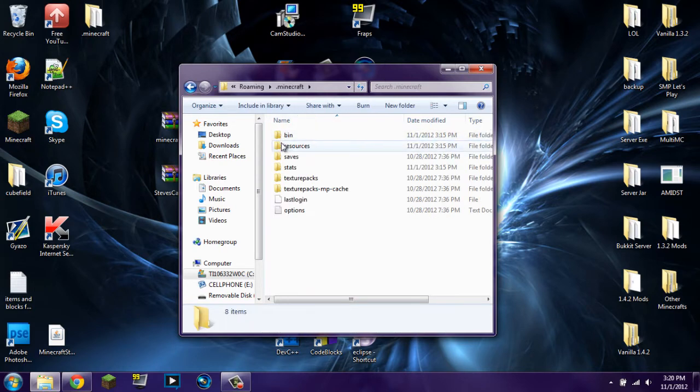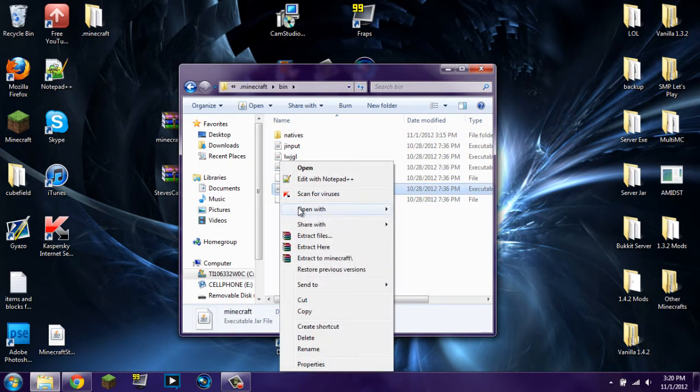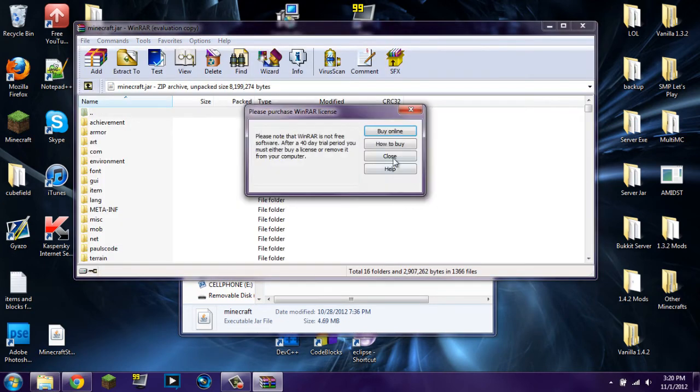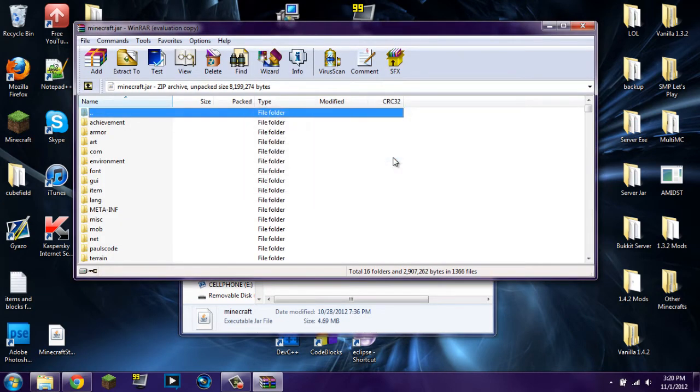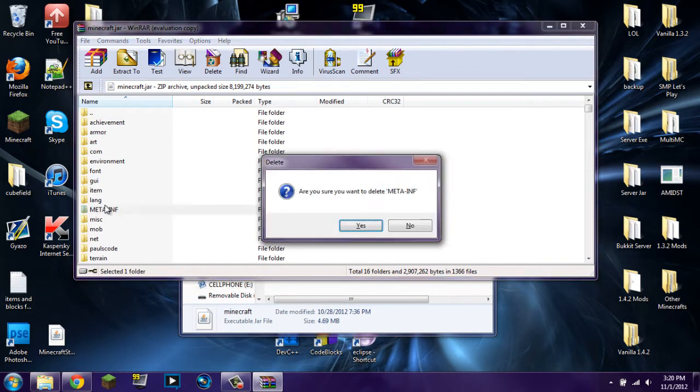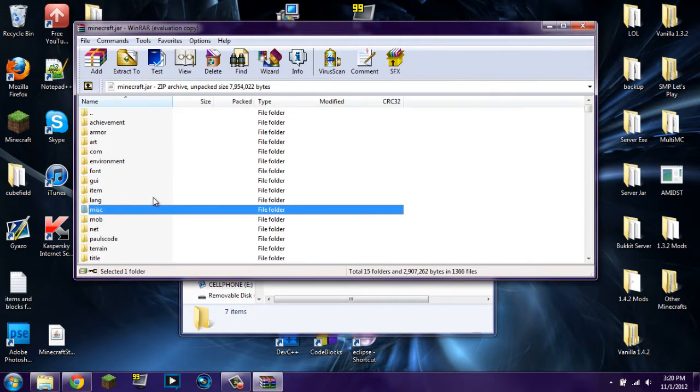After you're done that, you're going to double-click on .Minecraft, double-click on bin, right-click on your Minecraft.jar, and click Open With WinRAR Archiver. You can open this with WinRAR, 7-zip, or any type of archiving program. Once you have that open, you're going to find the META-INF folder, click on it, and delete it. You do not want it — make sure it's out of your life.